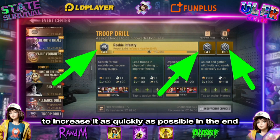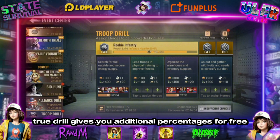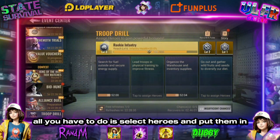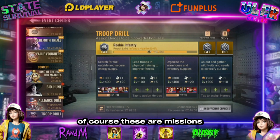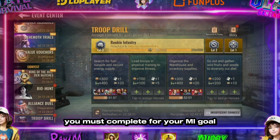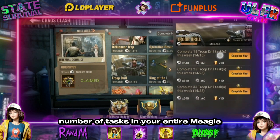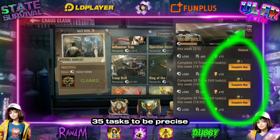In the end, Troop Drill gives you additional percentages for freight. All you have to do is select heroes and put them in. Of course these are missions you must complete for your MiGo, so you're forced to do them. You have to complete a certain number of tasks in your entire MiGo — 35 tasks to be precise.